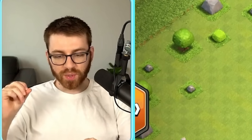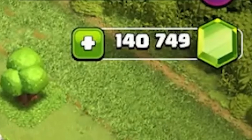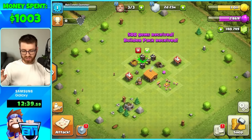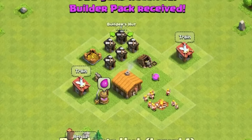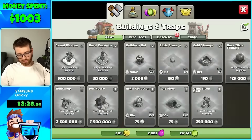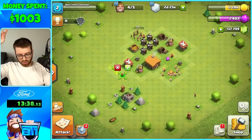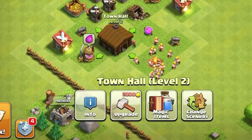First order of business: unlock all my builders, and I think I'm actually gonna get this builder pack — we're up to a thousand and three dollars, but that's value. We're getting the rest of them. Half of our village right now is just builder huts, so you know you're a gemmer. Level two builders coming in handy, building's about to finish — value.